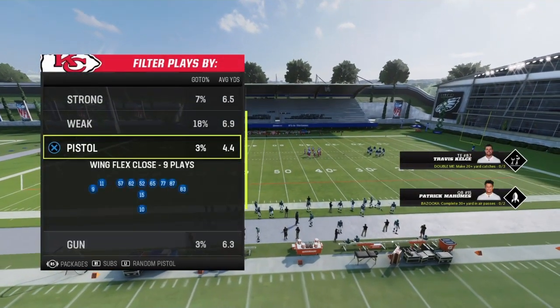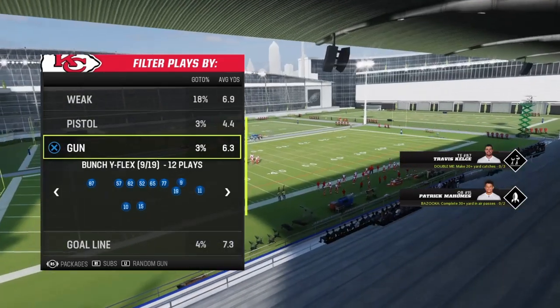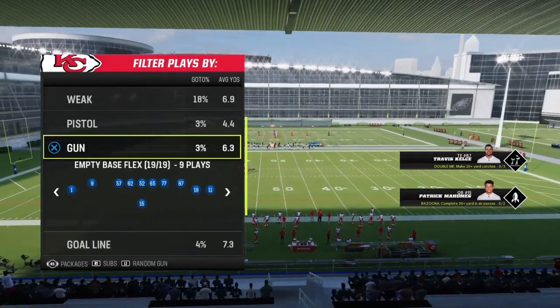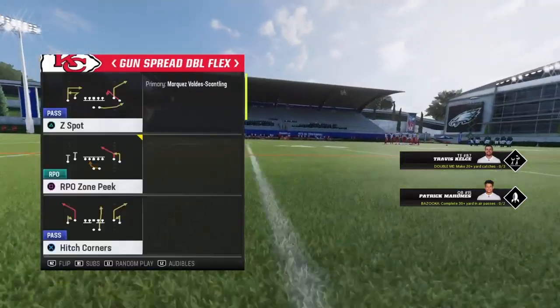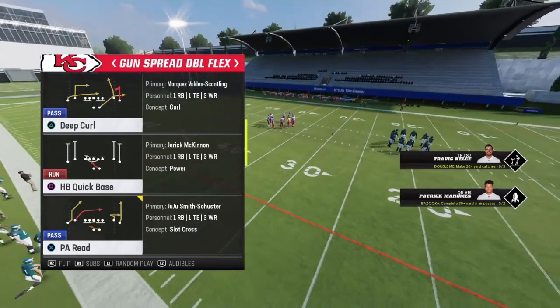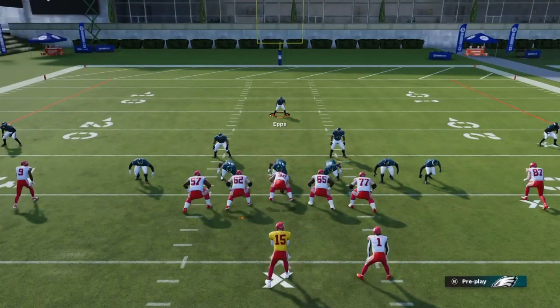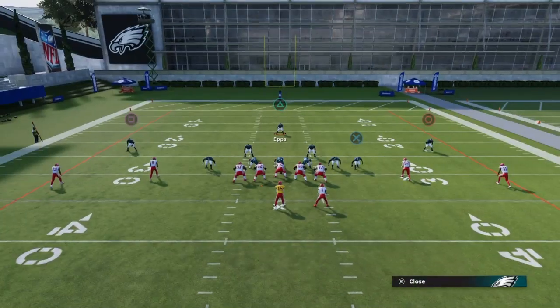We're not going to go against anything too crazy like empty right away — you can practice against empty and see how you like it. We're gonna go against a block running back first. So this is how it looks when you come out. For your coaching adjustments you can have it on baseline and play ball.